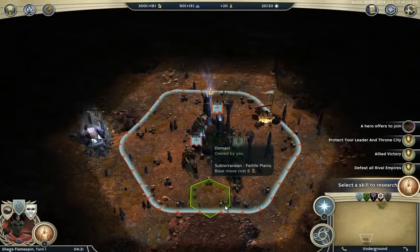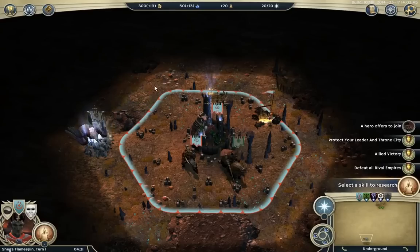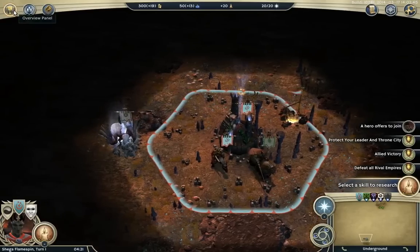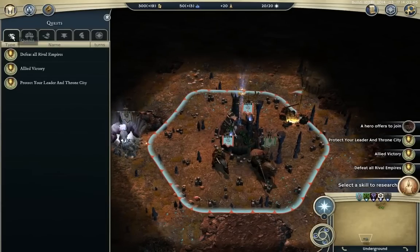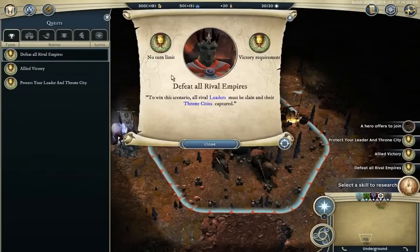I'm going to be talking about all the different things you see on this screen, and then we will move on in a different video. We'll start off in the top left — this is the overview panel. Here you can see all the different things related to the game, related to your empire. So these are the quests, you start off with these. This one is on all maps: to win the scenario you defeat your opponents and capture a throne city.